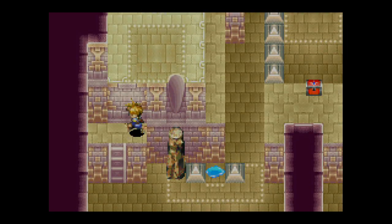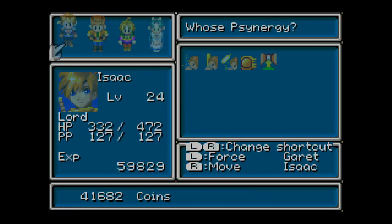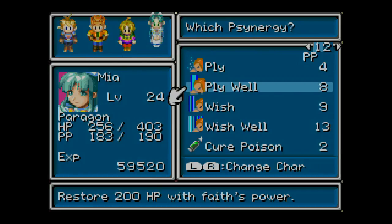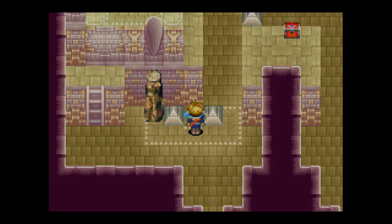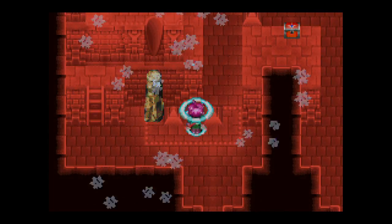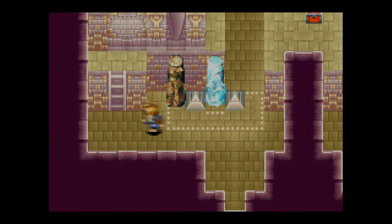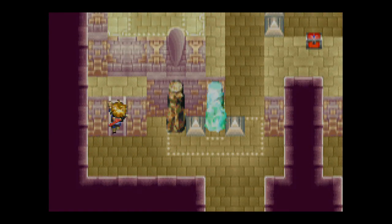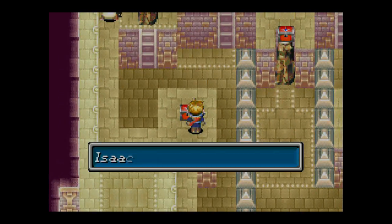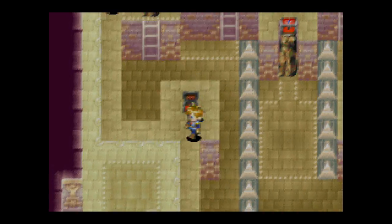Come on over here this way. We have a puddle over here. And there he goes. Casual wish like that. There we go. Alright. Now let's go ahead and have the ice spell — do that to make an ice block appear. Yay. Alright. So now we can come on over here this way. And there's a chest over here. Alright. We get 666 coins. Yeah, we're going to hell. Alright.